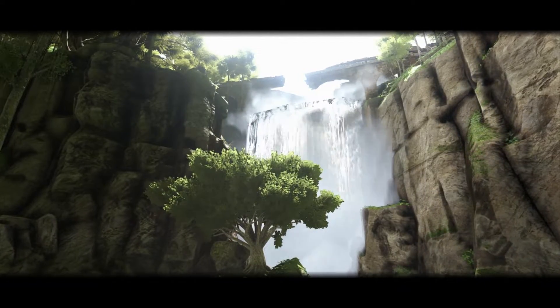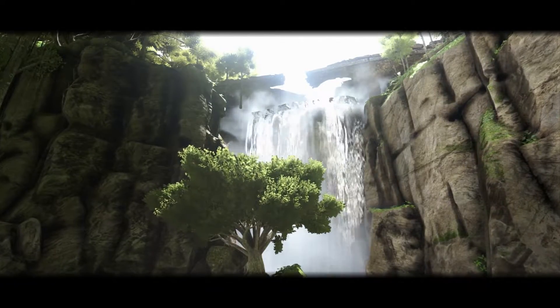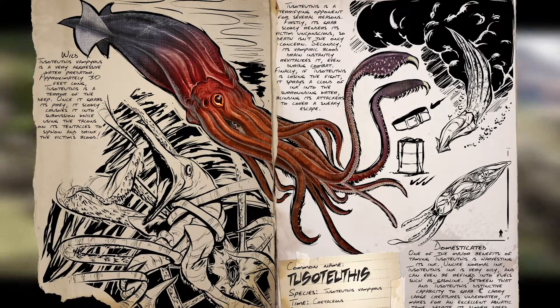Welcome back to Dinosaur Deep Dive, a series where we closely examine each creature known to Ark's Survival Evolved. In today's show, come with me as we take a look at a deep-sea dwelling nightmare that skulks at the bottom of the ocean for its next meal — a creature of such ferocity that trying to attack it without heavy reinforcements is suicide, a creature that dwarfs most land-dwelling and sea-dwelling creatures. This abomination is the Tusoteuthis.